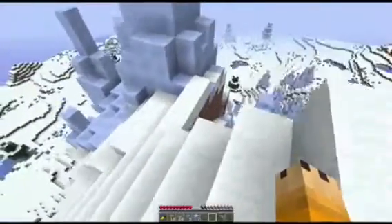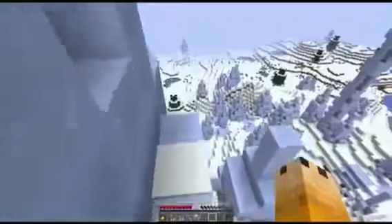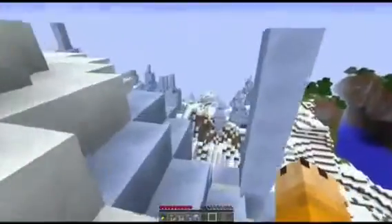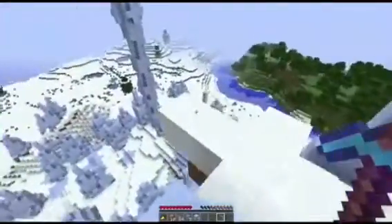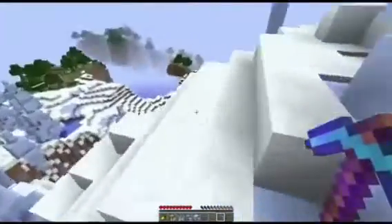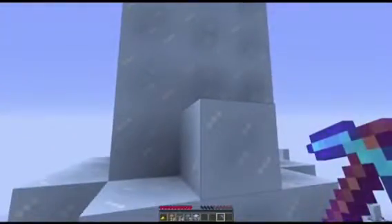The ice spikes biome really is an amazing biome to look at. It's basically massive spikes made up of the new block coming in the next update, which is packed ice. Packed ice is a version of ice which doesn't actually turn into water — it's breakable but you need a silk touch pickaxe to pick it up. It's much harder to see through and more frosty. This biome is very unique because the spikes don't actually kill you even though when you think of spikes in real life you think they're sharp, pointy, and dangerous.